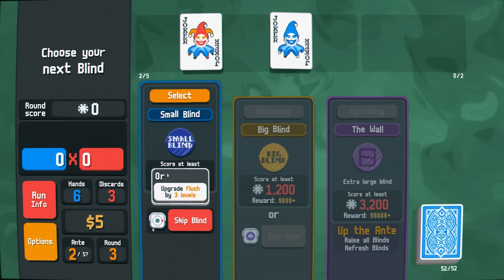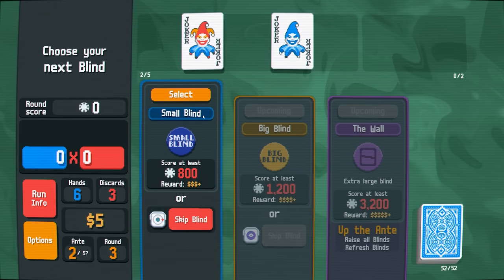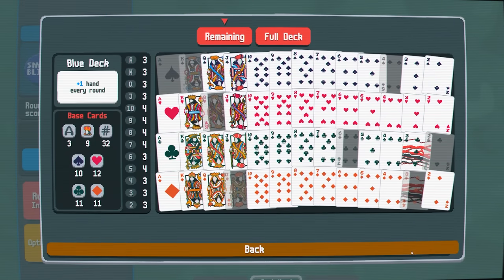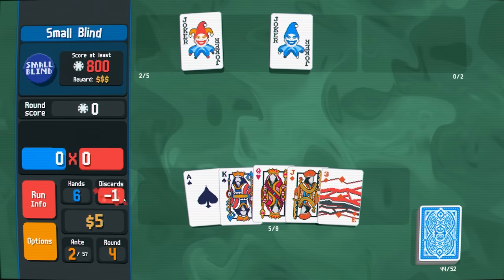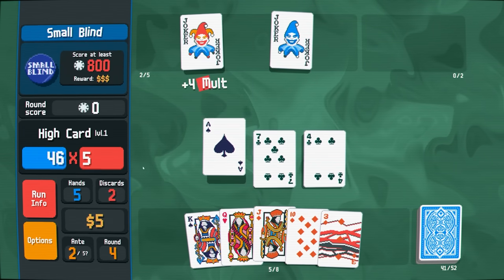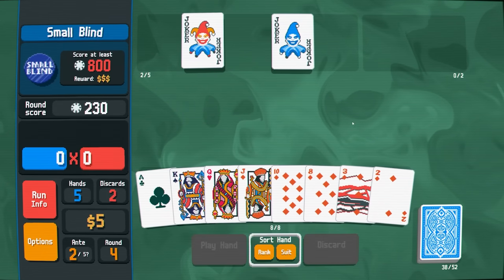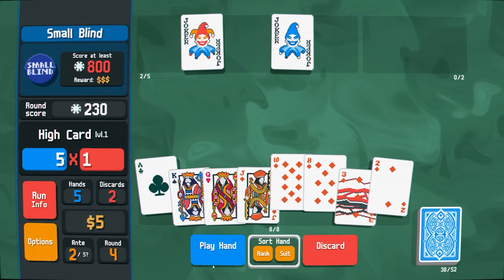I don't want to re-roll the shop, we're just going to go deeper. Now I can skip the blind, which upgrades my flush by three levels. I think I'm going to play the blinds. Oh — that's a permanent upgrade on those threes. I definitely don't want to discard a three. I'll just triple discard here — I'm going to play a high card. I'll play the ace high card with a four and a seven, because it gets a plus 30 and the mult is actually sick. Ace high card is actually a really good hand for me — it basically acts like a free discard. I want to discard evens and face cards.